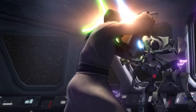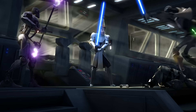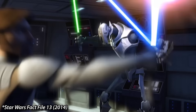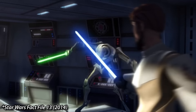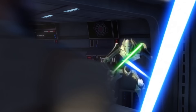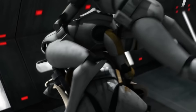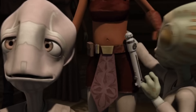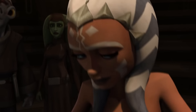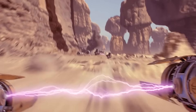The first time Grievous' MagnaGuards were used was on the fourth moon of Perrine 2. Jedi General Sanon was leading the Republic forces while Grievous was leading his droids into battle, obliterating the Republic forces. Sanon tried to tackle Grievous but didn't get to him in time and was stabbed through the throat by a MagnaGuard's electrostaff. These could very well be using similar power sources to the Podracer's energy binders, but on a much more compact and violent scale. These too could shut down a nervous system, but their intensity could also be turned up to tearing through organic tissue.